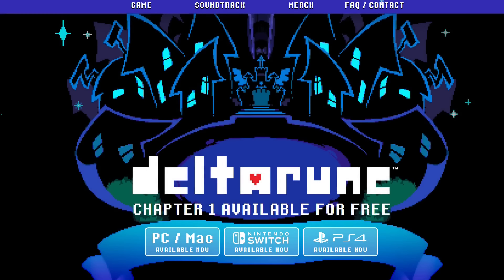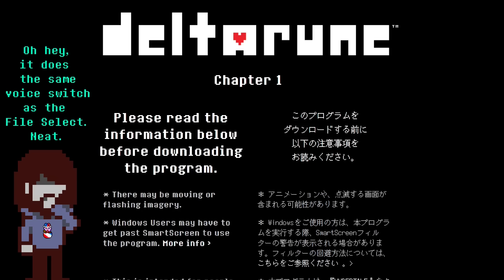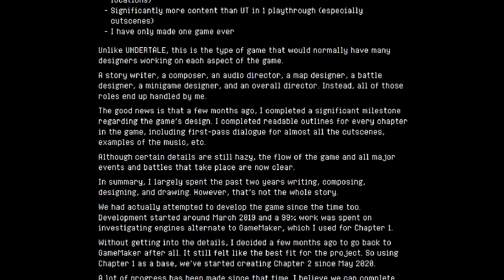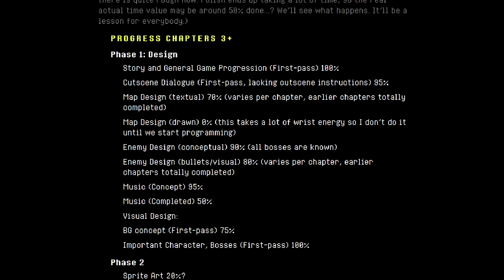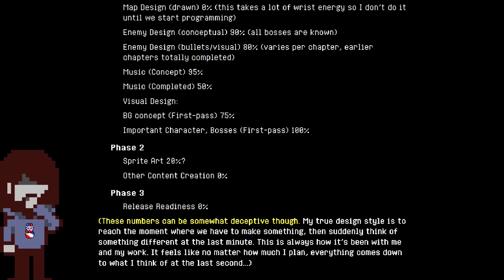The trouble starts with the Deltarune website. When the game was first announced, there was only one chapter and no chapter select, which made this website our only source of information on the matter. In the very first status update, outlining the game's development so far, it describes the progress towards completing chapters 2 and 3+, while cryptically warning us that these numbers can be somewhat deceptive. What smells like foreshadowing?